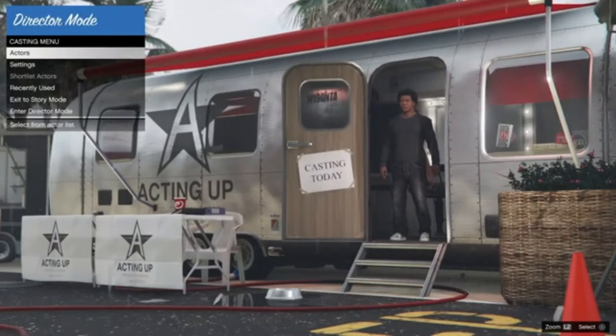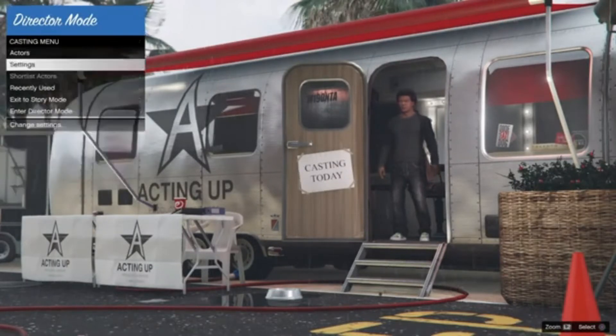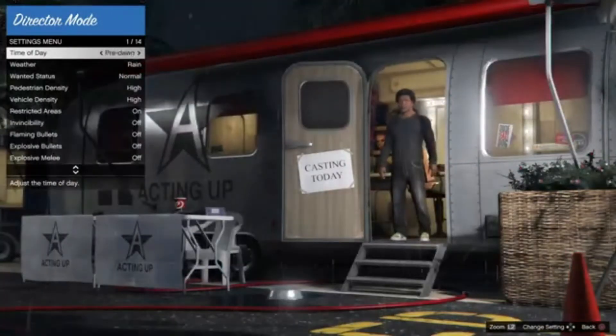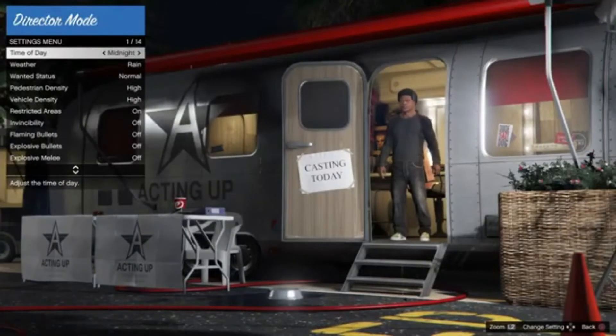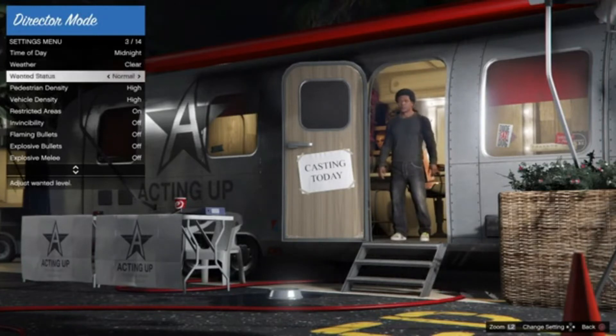For settings, click on Director Mode then Settings. You can set the time of day — I'm going to do midnight. After that, set the weather to whatever you want; I'm going to do clear weather.